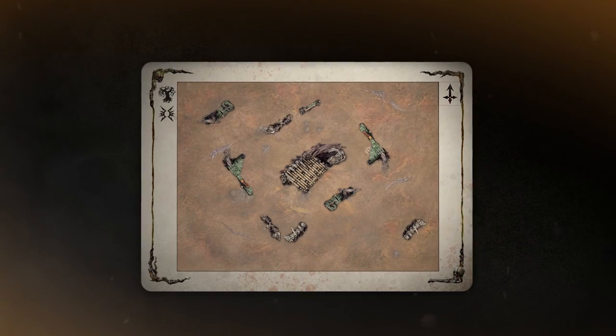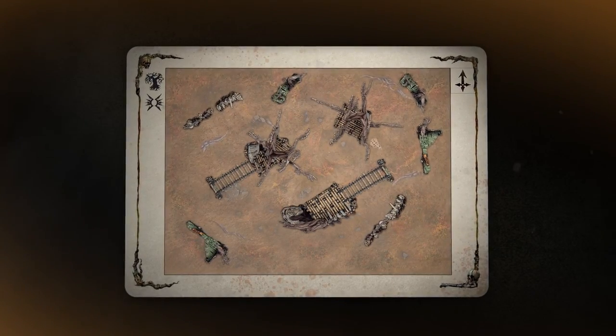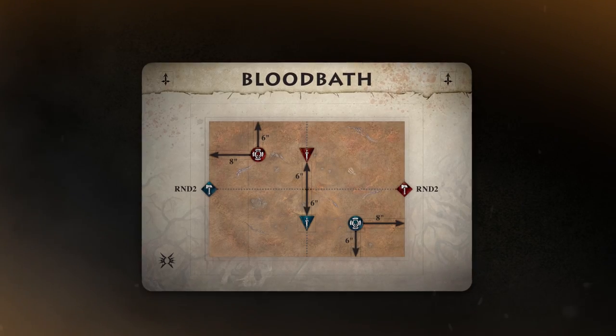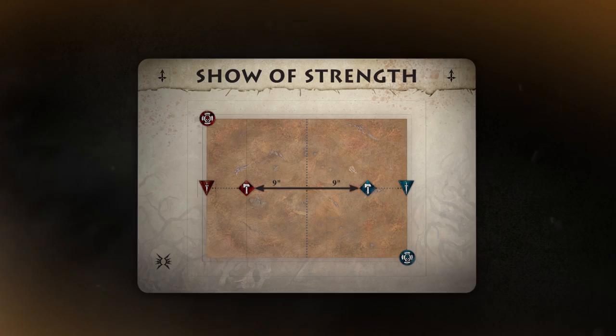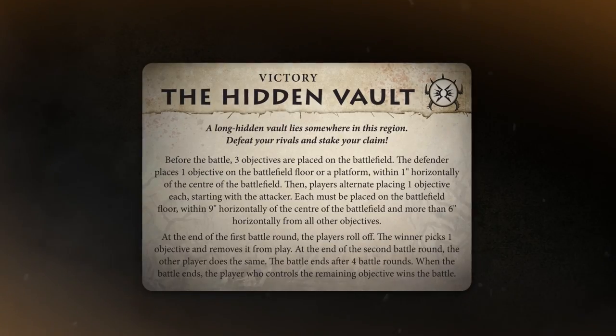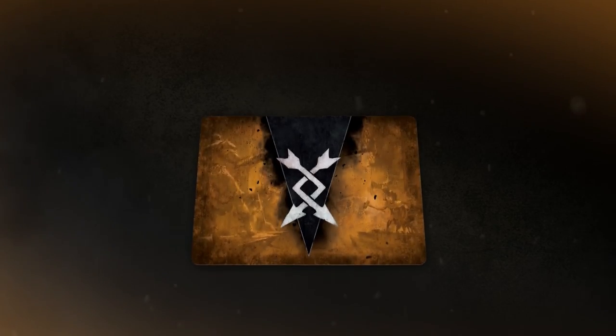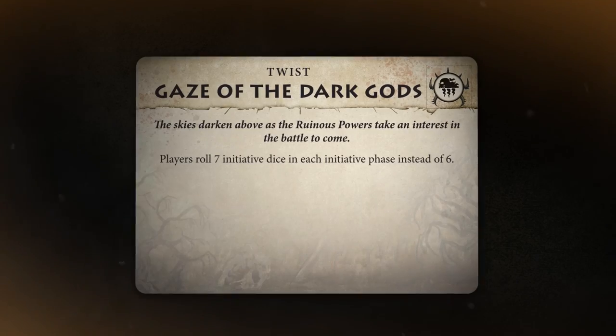The terrain deck tells you how to set up your battlefield. Sometimes, trees might be scattered across the board, giving our fighters lots of cover to sneak around, or we might find a tangle of trees in the middle of the board. The Deployment deck tells you how to set up the fighters in your three battle groups — are you launching a flanking assault, or just lining up for a pitch battle? The Victory deck tells you how to win, with conditions like taking objectives, assassinating the enemy leader, or claiming treasure. Finally, the Twist deck adds a new special rule to your battle — your battlefield might be overrun by deadly creatures, deluged with sudden weather, or even under the influence of the Chaos Gods themselves.